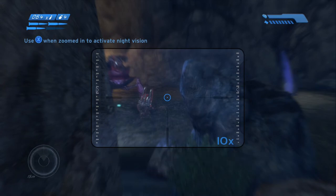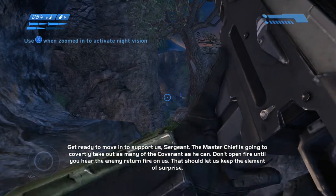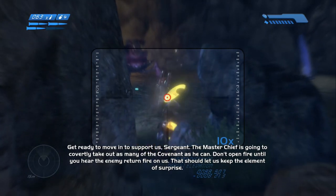Move in to support us, Sergeant. The Master Chief is going to covertly take out as many of the Covenant as he can. Don't open fire until you hear the enemy return fire on us. That should let us keep the ultimate surprise.